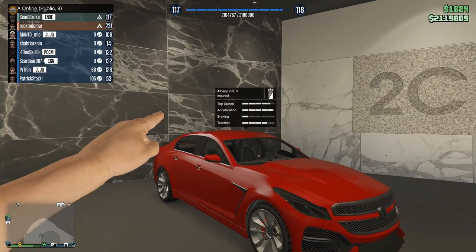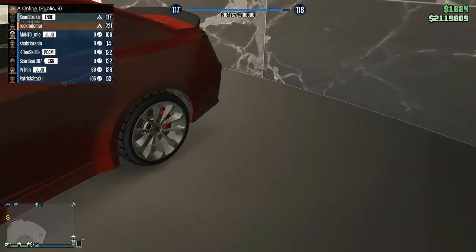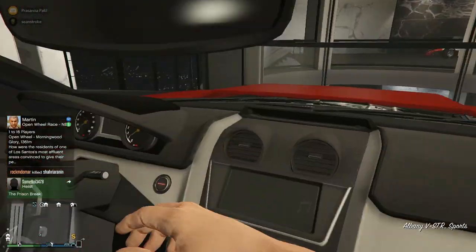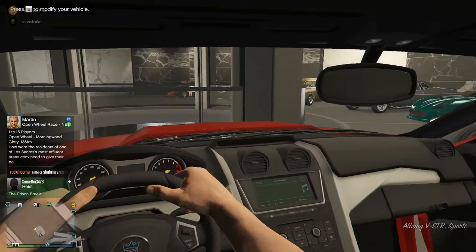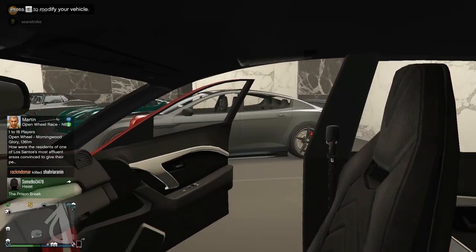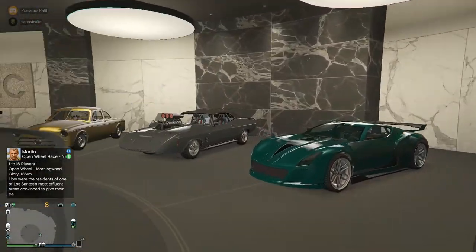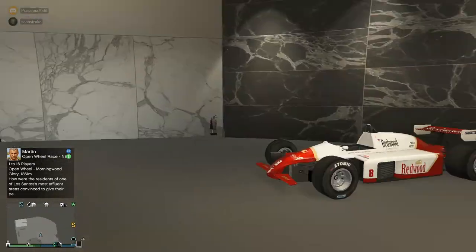The next car is the Albany V-STR, based on the Cadillac CTS-V. It's a good car to cruise around Los Santos — the sound is amazing, the interiors are good. It's a Cadillac — you can't really use it in races, it's just for fun cruising. I'm not sure why I bought it but I did.